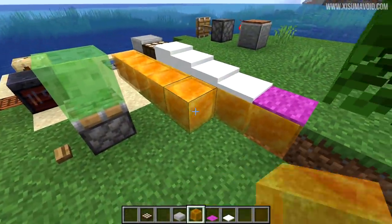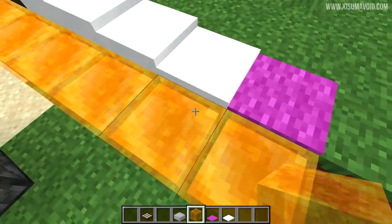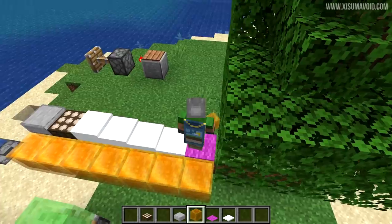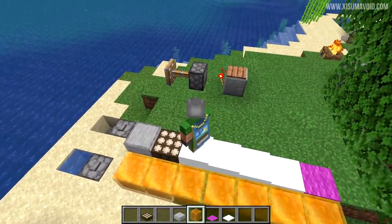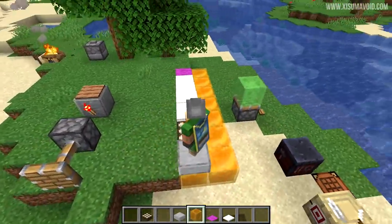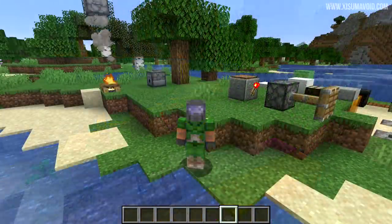Goofing around with honey blocks this week, I've also learned that the sticky effect that stops you from jumping up and onto another block works when you are on any block that is smaller than a half slab. You can see all of these ones here actually stop me from jumping off the block — as soon as it's a little bit higher you can jump like normal.